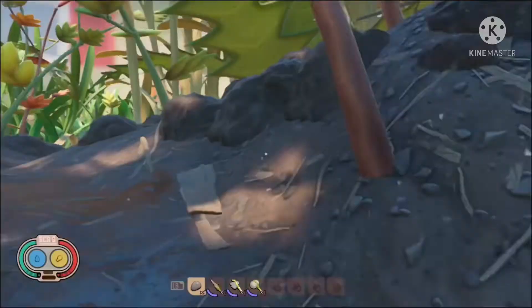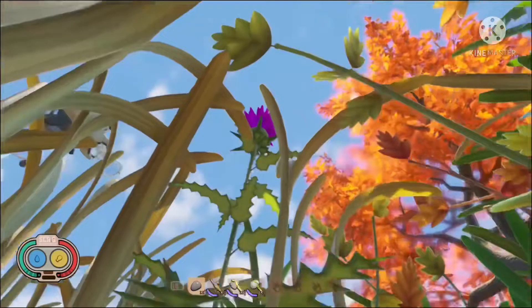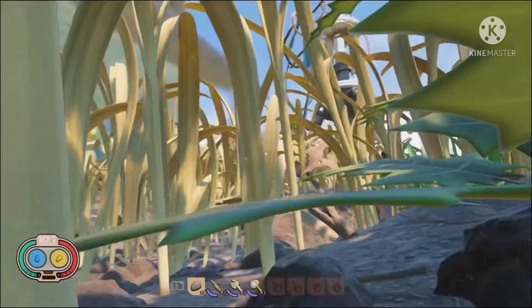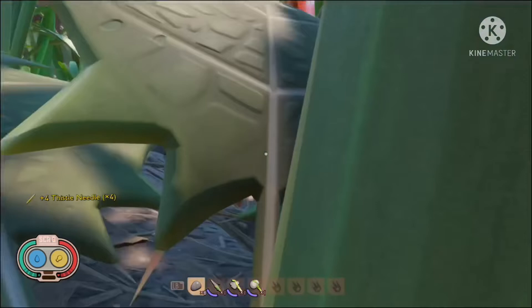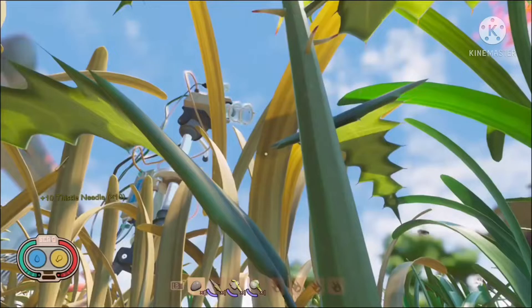What you do is find a plant with a purple flower on top — you can find them anywhere on the map. When you find one, it'll have spiky leaves, and on the stem you'll find things called thistle needles, which you can start collecting. The spiky sprig costs five thistle needles, but I grabbed ten because you can also use these for arrows for your bow, and you're probably gonna need a bow in the future.